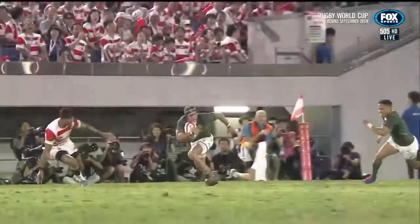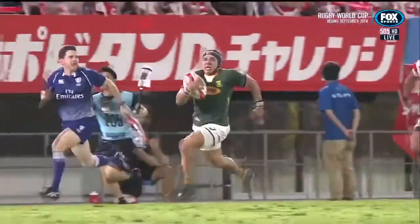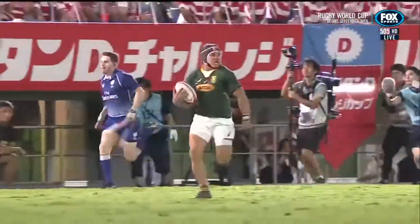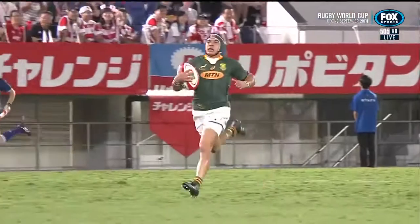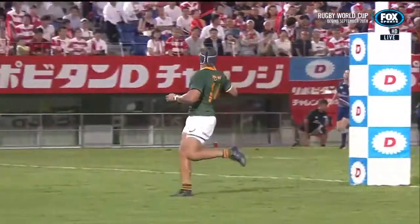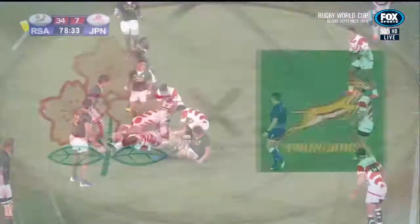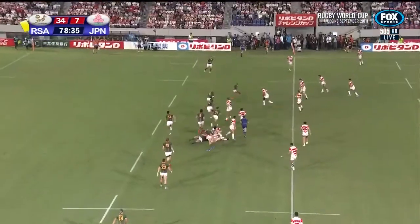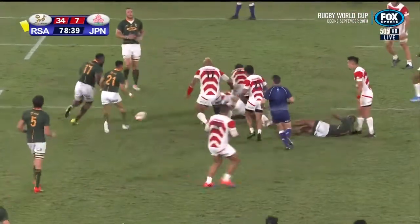Looking for Tupou on the outside — an ordinary ball from Tomura. You always know against fast line speed that the wing is going to be sniffing. Mind you, I threw plenty of intercept passes myself — breaking pulses to pick me off. A lively little run from the Japan replacement Tomura.